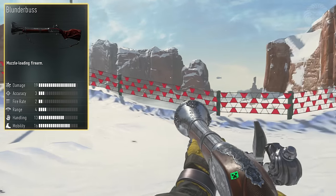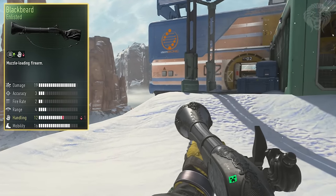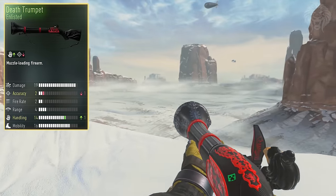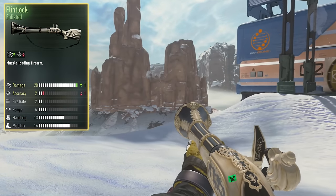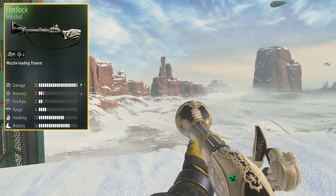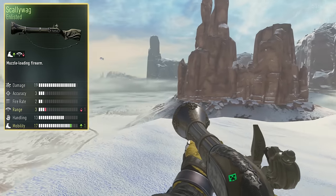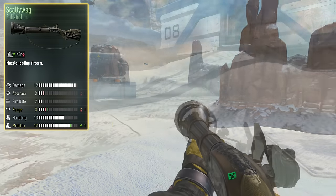This is what the base weapon looks like. We've also got the Black Beard, which is a blacked-out version — it has plus one in reserve ammo and minus one in handling. We've got the Death Trumpet, another enlisted variant, with minus one in accuracy and plus one in handling — a pretty bad one to be honest. Then there's the Flint Lock, a cool one with plus one in damage maxing out to 20, and minus one in accuracy — a pretty good variant. Finally there's the Scallywag, with minus one in range and plus one in mobility — also a pretty bad variant.